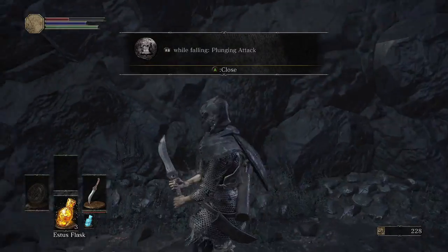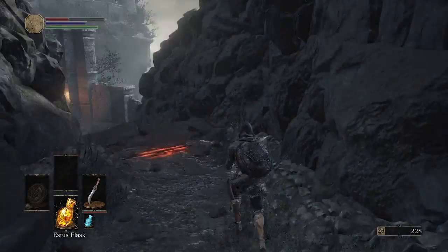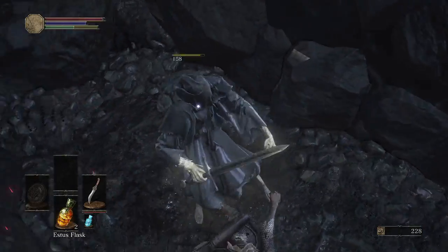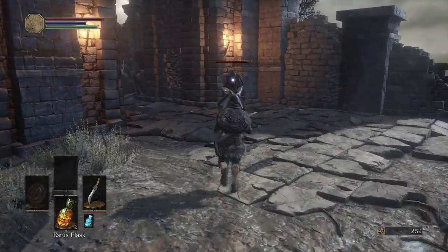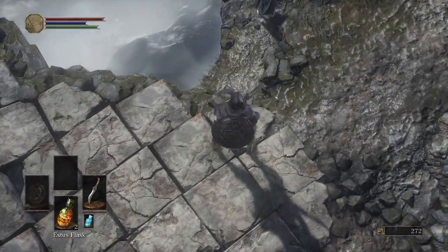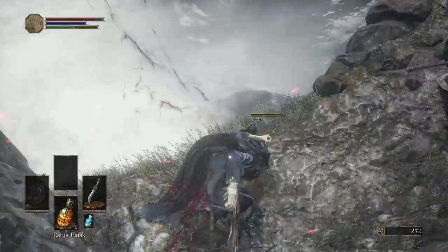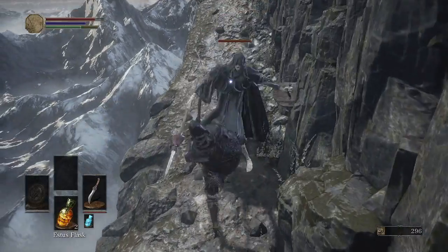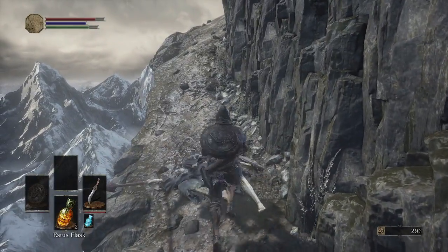In Dark Souls, jumping is used for horizontal movement over a gap. That is a plunge attack — as long as you are falling and you spam right bumper, you will do a lot of damage. However, fall damage is a thing, so do be careful. Right here you have two guys — lock onto this guy, fall off, and plunge attack him. And you can pick up the firebomb. If you remember the kick, you can kick guard break and then riposte him, and it does a lot of damage.